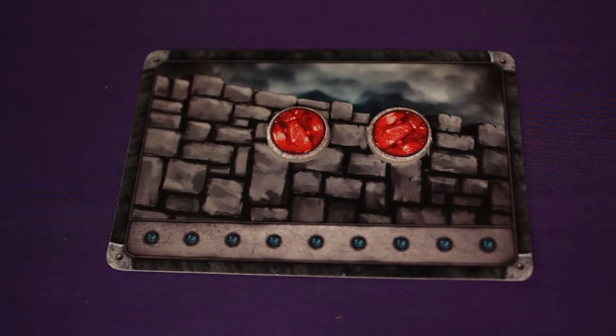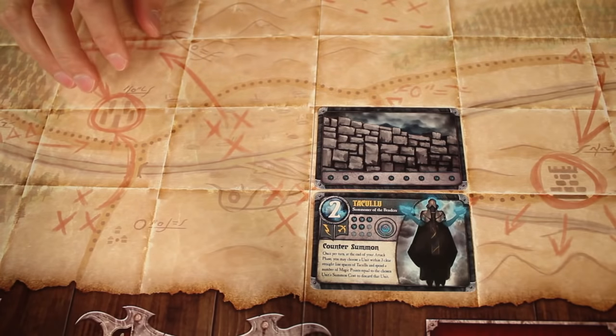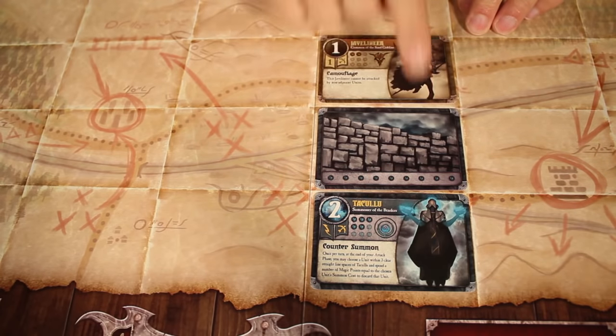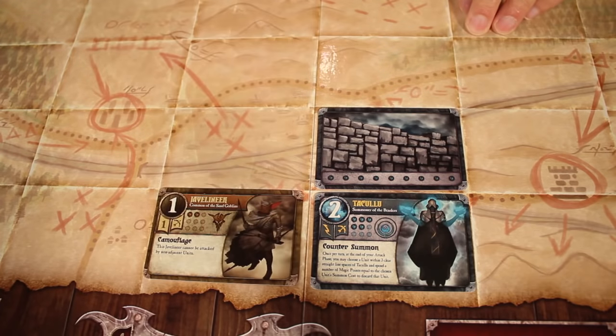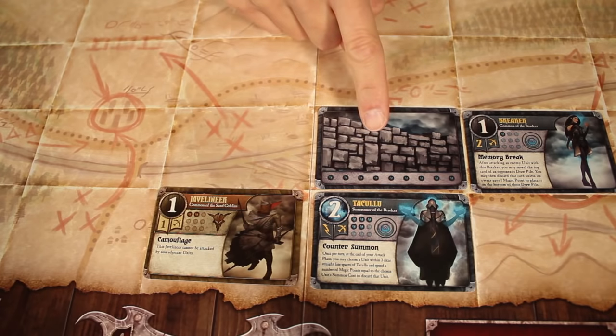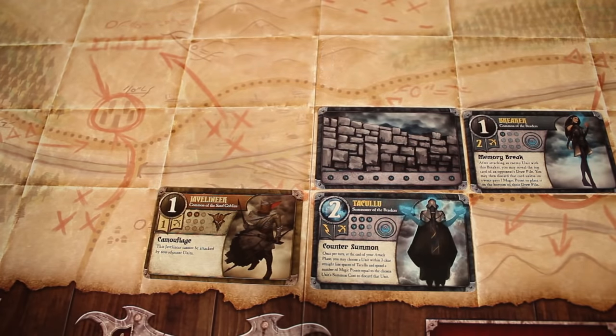Once you have as many damage tokens as there are dots on the bottom the wall is destroyed and removed from the game board. Walls are important for a couple of reasons. One is because they can block enemy movement — if an enemy unit was trying to get to your summoner it would either have to destroy the wall or take extra steps to go around it. Also, when you want to bring a new unit onto the battlefield you have to place it adjacent to one of your walls. In this game, adjacent means only the spaces on either side and above and below — diagonal spaces are not considered adjacent, and you cannot move or attack diagonally either.